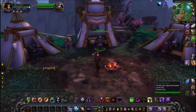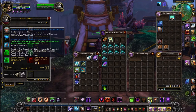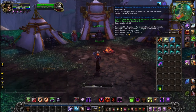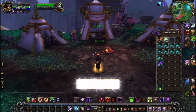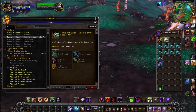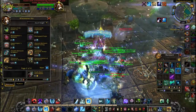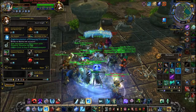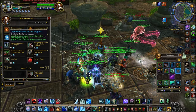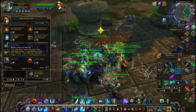This tome is called The Secrets of the Shado-Pan, and you just need to hit Revered with the Shado-Pan in Townlong Steppes. Not as hard if you have a Bind on Account item that increases your reputation gains if you've already done it on an alt. One method of getting reputation is killing Zandalari War Scouts or Warbringers, but considering they are constantly camped even now, the only other alternative is the recently added Mists of Pandaria Timewalking — you can buy Shado-Pan reputation badges there if you can survive the PvP.